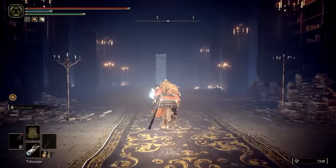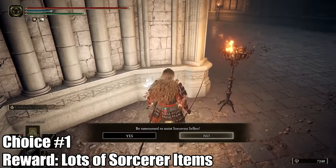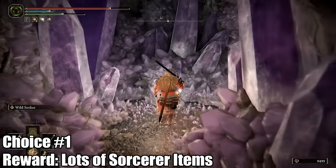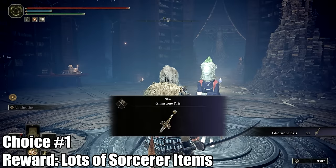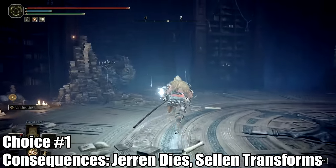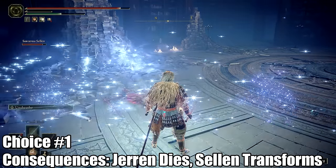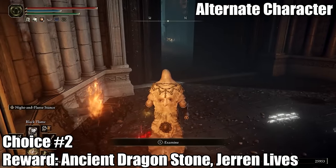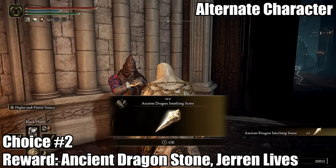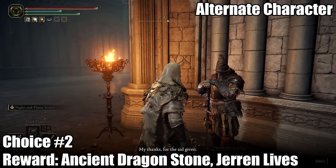Now an important choice needs to be made regarding who to side with, so you'll want to wait for all rewards and consequences for each choice to be explained before making your own. Right outside the Grand Library there are two summoning signs. The gold summoning sign will have you side with Selen. Siding with Selen is the only way to get Sorcerer Azur's and Lusat's armor sets, along with a Glintstone Kris and Shard Spiral Sorcery. You also get Jaren's armor set and the Witch's Glintstone Crown. Although Selen lives, her ultimate fate may be worse than death, and Jaren will of course die. Pick the red summoning sign to side with Jaren. The rewards for doing so are a single Ancient Dragon Smithing Stone along with the Witch's Glintstone Crown.